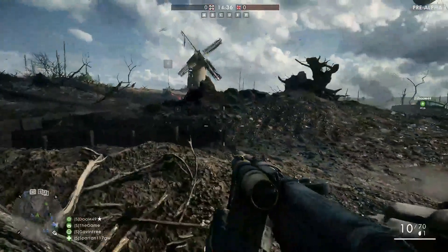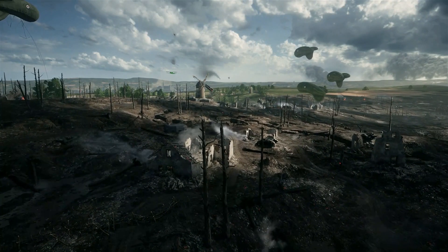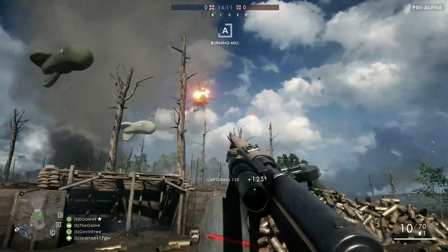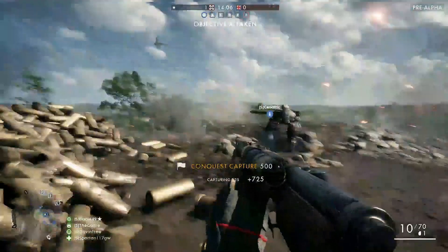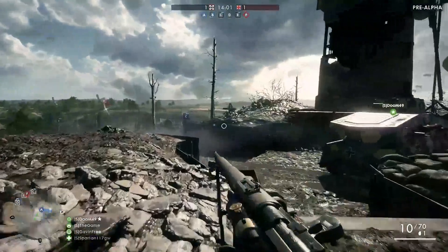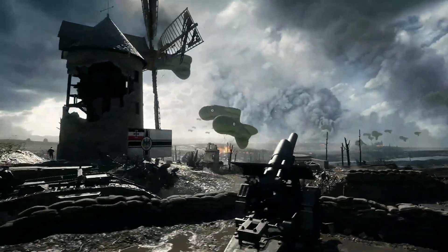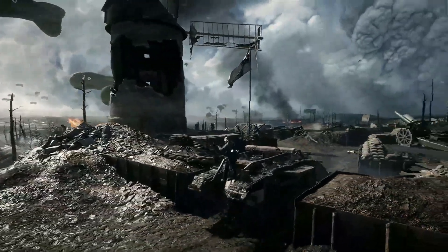The weather can start on a beautiful sunny day just like now, and it can also change mid-game. When it starts to rain you can't see things that are too far away. Maybe with that sniper rifle trying to take people out at 100 or 200 yards — that might not be able to happen anymore, unless you're a very skilled player. The environment really shifts the way you have to play.